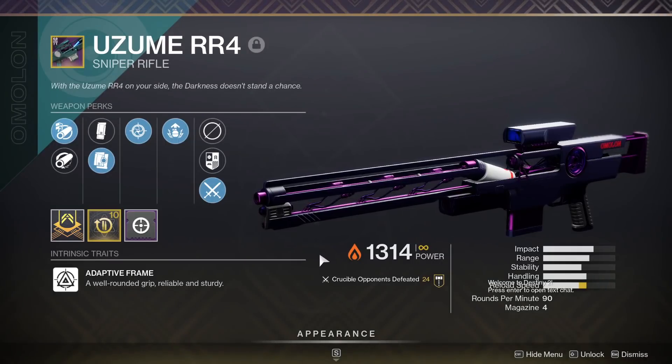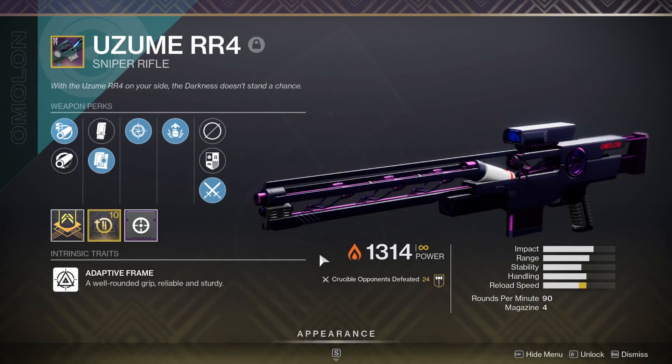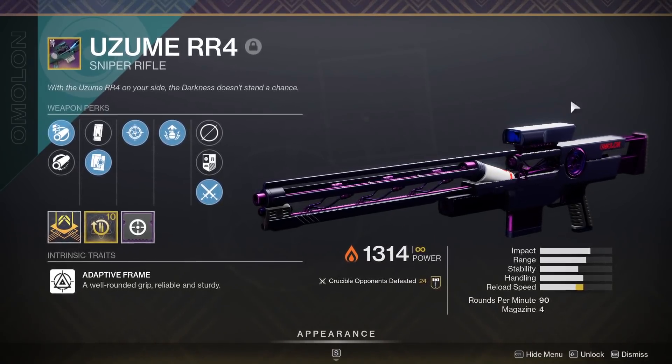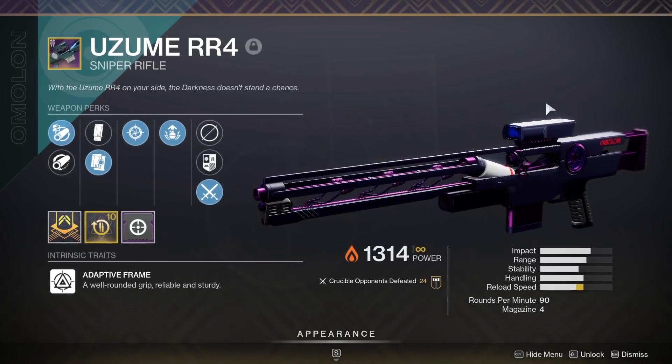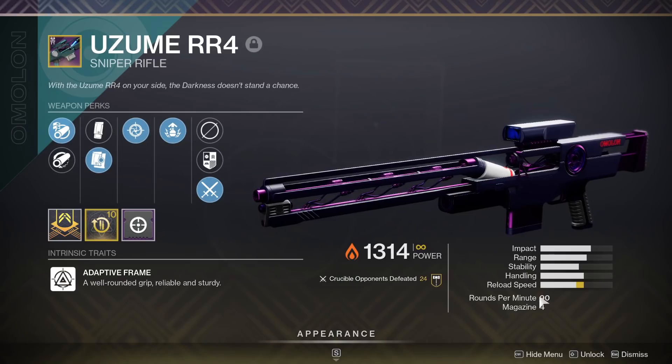Hey, what's going on guys? Wallah here. In today's video, I'm going to be using the brand new Nightfall Sniper that came out this week, but today's sniper is a little different. Even though the scope looks kind of weird, I actually thought it was going to be garbage, but I went into a private match and the handling, the zoom, and the scope itself looked really, really nice. And it's also a 90 RPM sniper, which is my favorite.